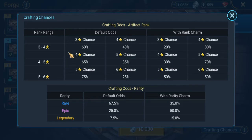If you click that, it gives you the actual crafting odds. So this is my first time looking at all this — kind of neat. The odds for rank three or four, and then the default odds with rank charm.